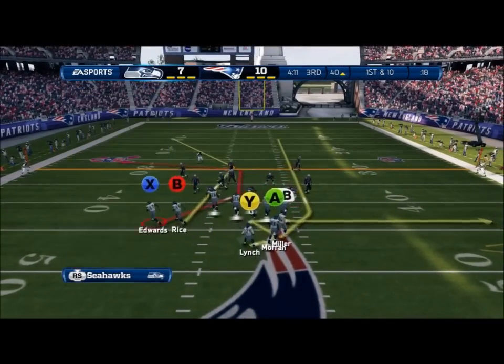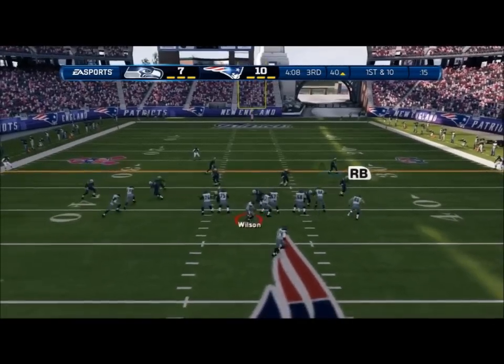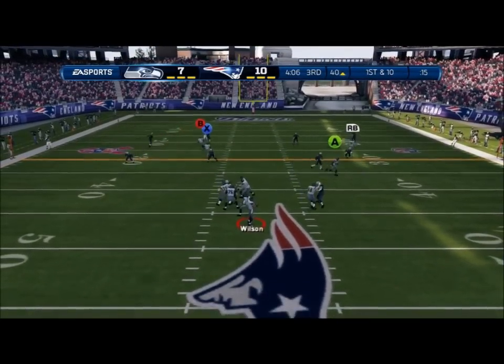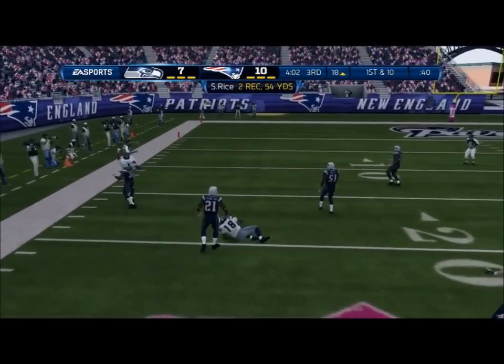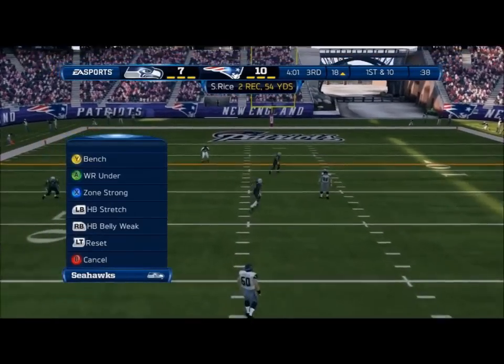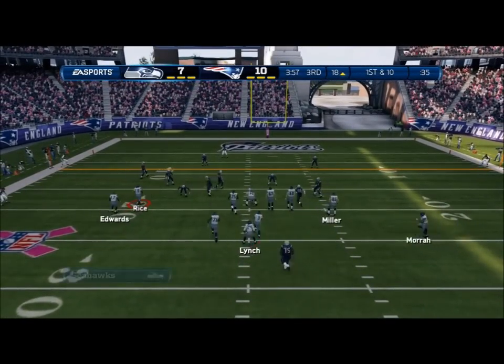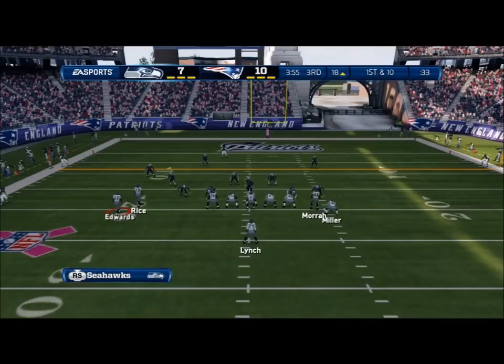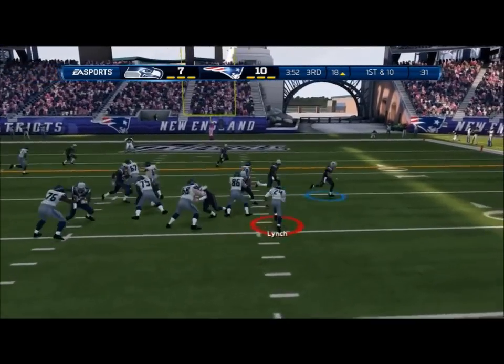Good job here by the quarterback. He doesn't like what he sees on the defensive side, so he is changing the play by giving hand signals to the receivers. Sidney Rice with the reception. There's nothing like a play-action pass — when the offensive linemen make it look like a run, the linebackers crowd the line of scrimmage and it's easy to throw down the field for the completion. First down and ten.